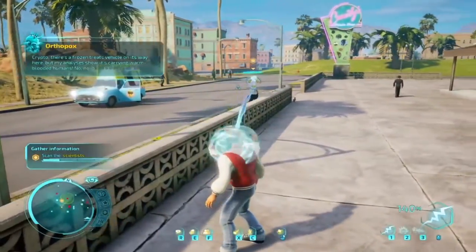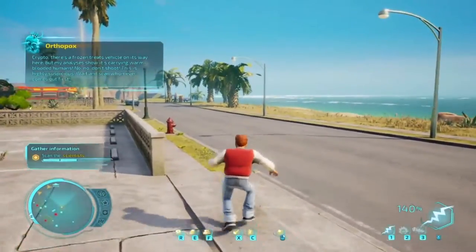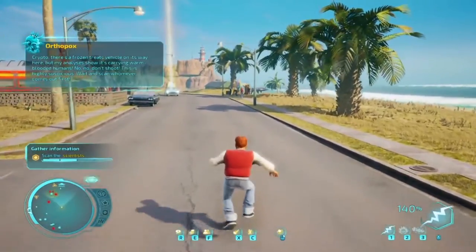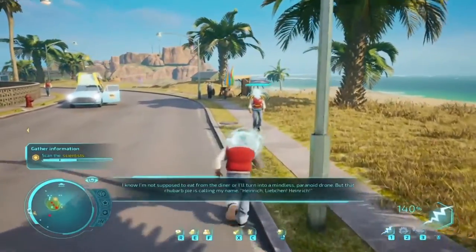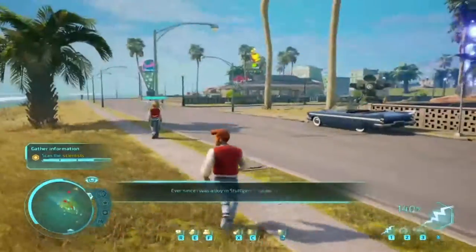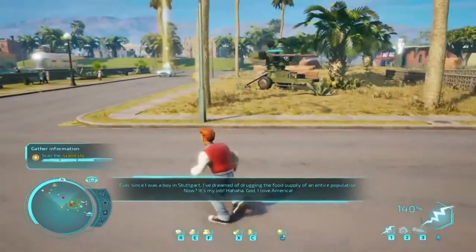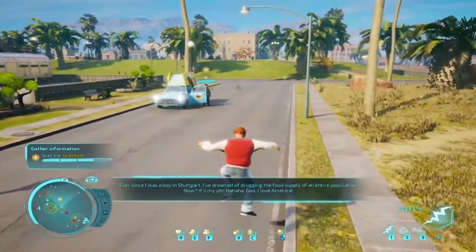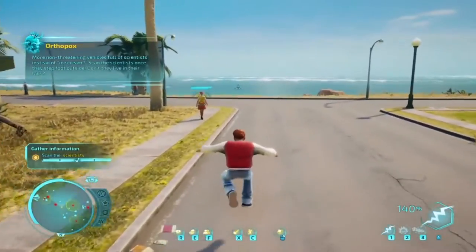Crypto, there's a frozen treats vehicle on its way here. My analysis shows it's carrying warm-blooded humans. Don't shoot - this is highly suspicious. Wait and scan whomever comes out first. R, Josh - use mind-reading. We just got to scan this last guy. It's my job. God, I love America. Done. Non-threatening vehicles full of scientists instead of ice cream. Scan the scientists once they step foot outside.